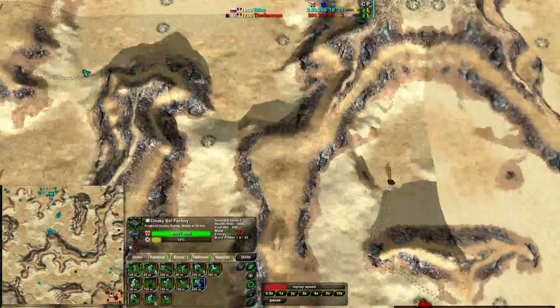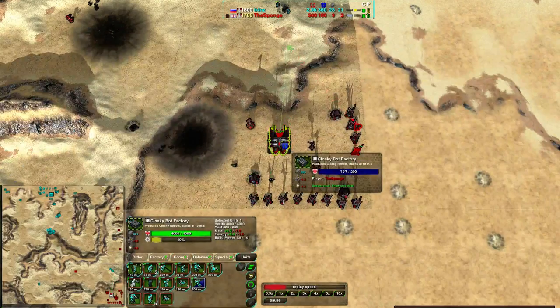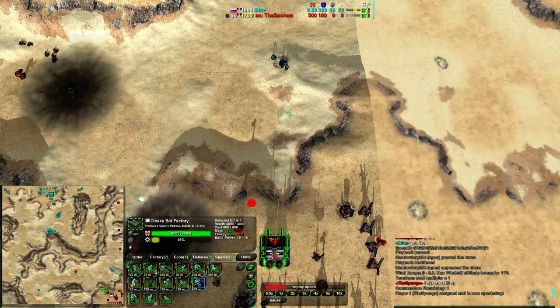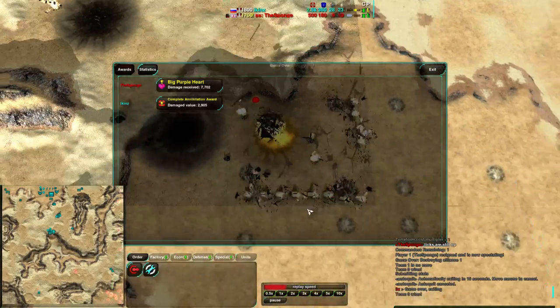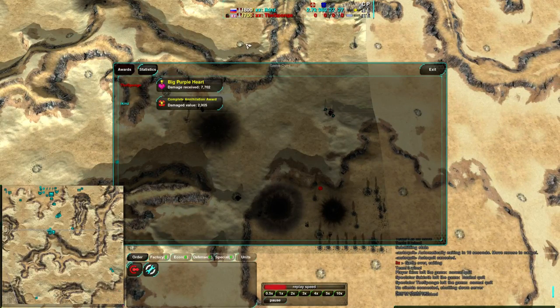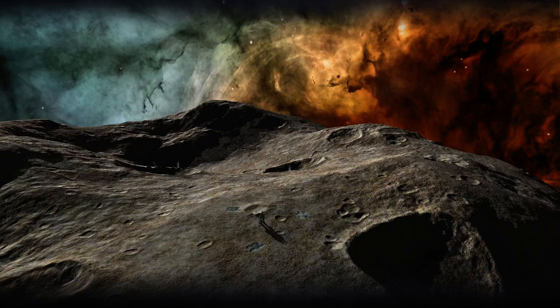The Spun is trying to get his rector around the map, trying to expand and take what he can, but it's not going to work out. Building warriors of his own to get rid of the glaives — however, that's going to be tricky. Ikins has won this game. The Spun throws in the towel, and that is probably going to be it for me tonight. I hope you enjoyed those games — thank you all for watching. Have a good night, everybody.